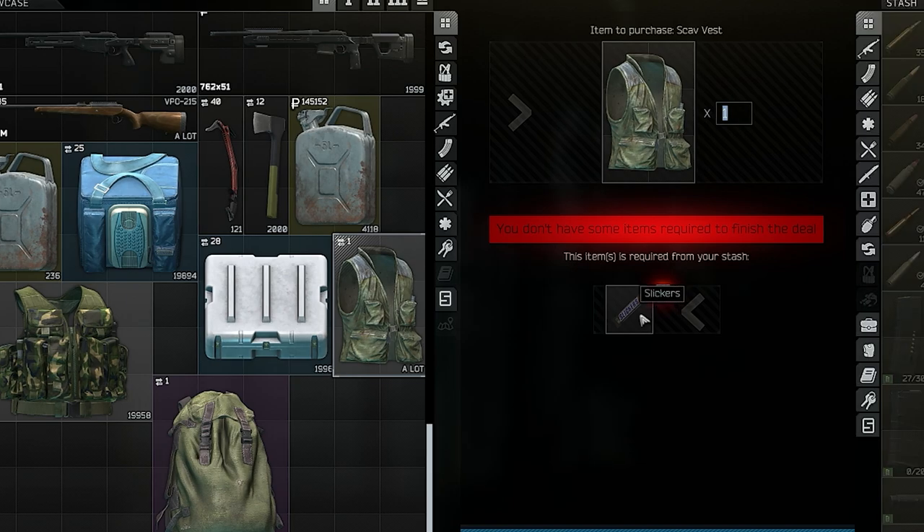Last but not least for Jäger — they removed the Scav Vest for cash. From now on you need one Slickers to make this barter to get a Scav Vest. This is a bit bad because you need some Scav Vests for quests, and furthermore you can craft Cloth from a Scav Vest.